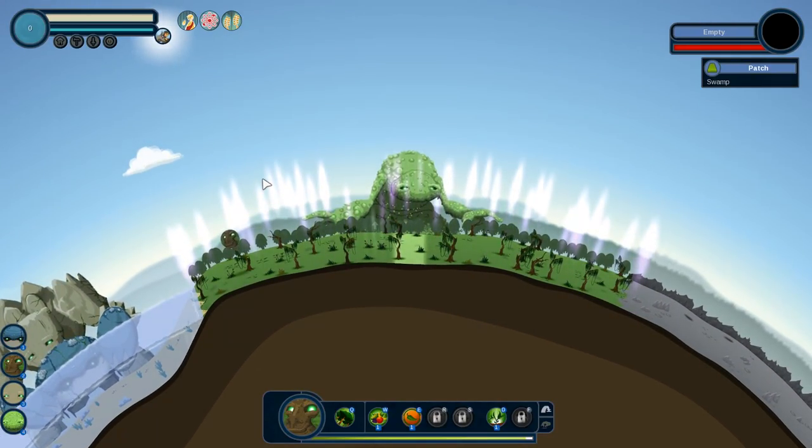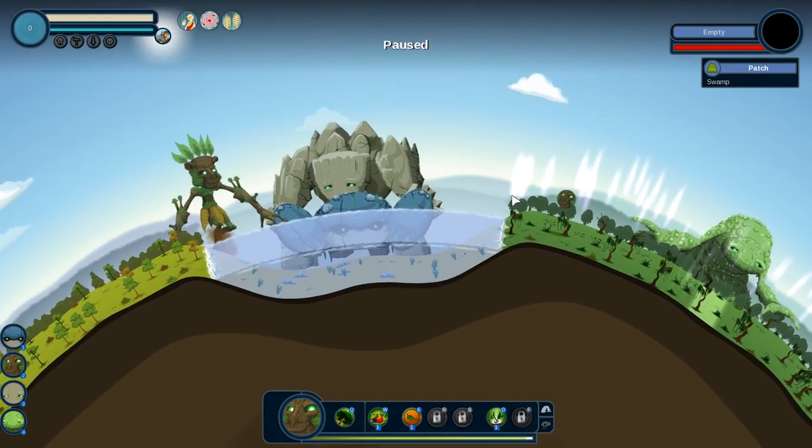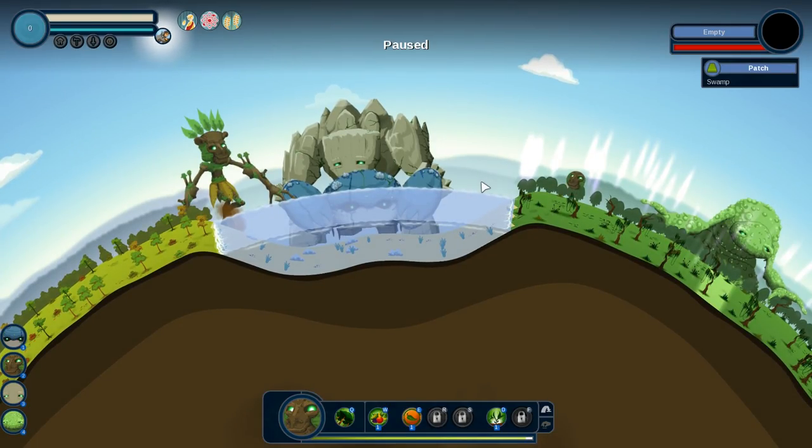We've got these boosted tiles, so I'm going to go for a fruit right here. Let me just stop for a second — you'll notice that each of our gods have different abilities. The different abilities correspond to what those gods are, but they don't necessarily mean they can only do one thing.